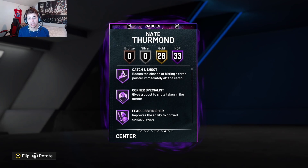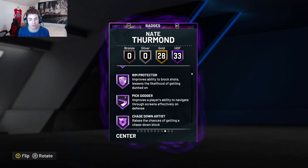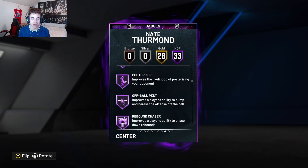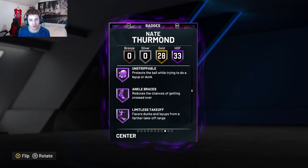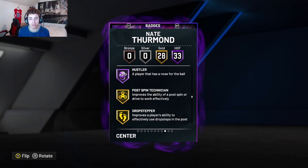He comes with 33 Hall of Fame badges: Catch and Shoot, Corner Specialist, Fearless Finisher, Acrobat, Brick Wall, Pick Pocket, Rim Protector, Pick Dodger, Chase Down Artist, Box, Clamps, Defensive Leader, Interceptor, Intimidator, Posterizer, All-Ball Pass, Rebound Chaser, Pogo Stick, Pulse Lockdown, Title Defender, Worm, Limitless Spot Up, Downhill, Quick First Step, Sniper, Unstrippable, Ankle Braces, Limitless Takeoff, Grace Under Pressure, Fast Twitch, Menace, Ball Stripper, and Hustler.